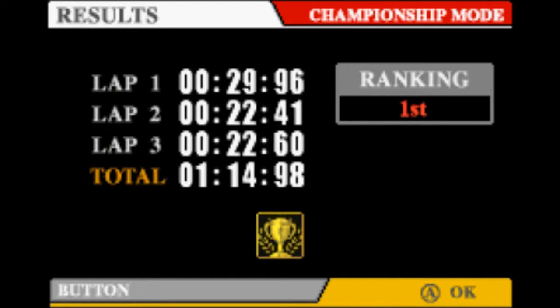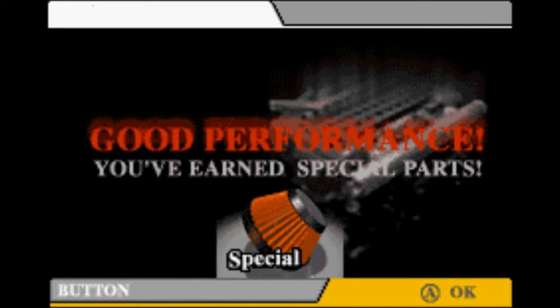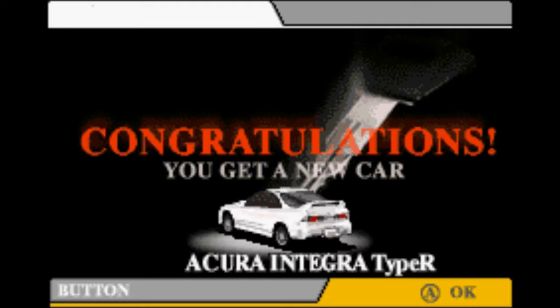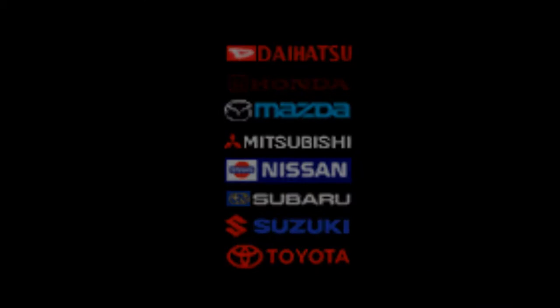So, first place — that was quite easy. We should unlock another track now. I'm not sure if we get any engine part upgrades, but we do — we got that spinning top thing. Good performance, you've earned special parts. And I've got a new car — it's an Acura Tigra Type R. That means nothing to me. I'm not really an expert on cars, to be honest. When friends go into details about engine parts and different cars, I'm a bit lost.